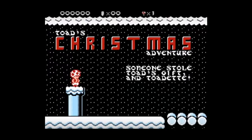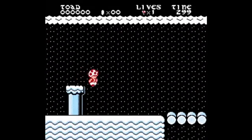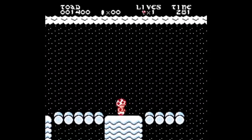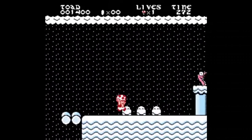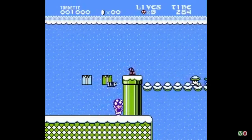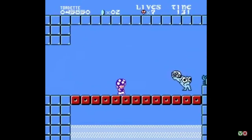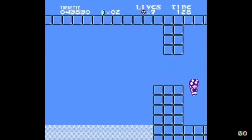Here we have Toad's Christmas Adventure. In this game, Santa's evil brother — that nobody even knew he had — has stolen Toadette, and it's up to Toad to save her with the power of... snowballs? There's also a Toadette's Christmas Adventure, but it's pretty much the exact same game with different sprites, and you fight a mysterious creature at the end.